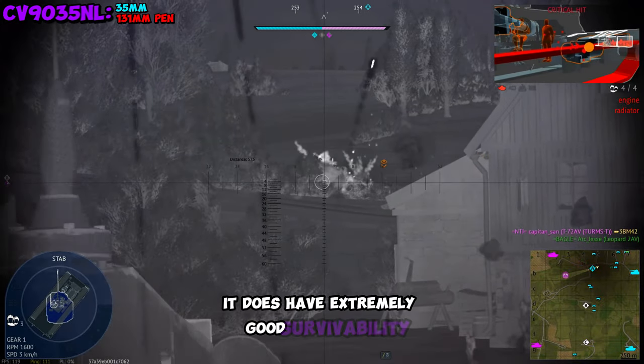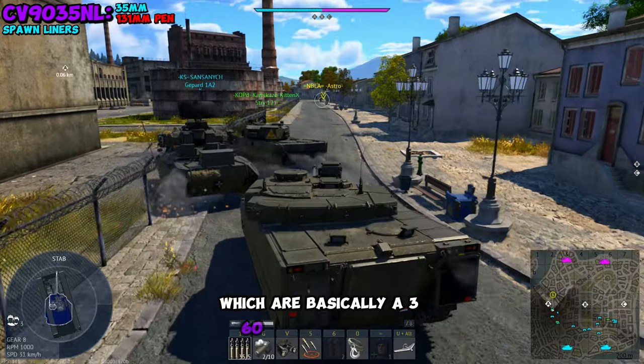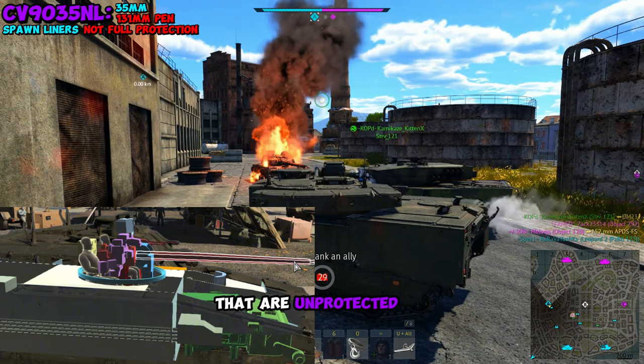On the other hand, it does have extremely good survivability because it gets access to spall liners, which are basically 360 degrees around the hull. But spall liners only go so far because you have two people sitting in the turret that are unprotected by them.